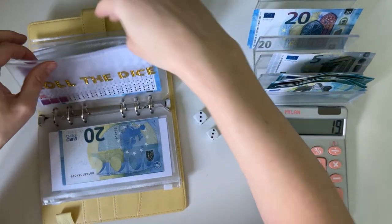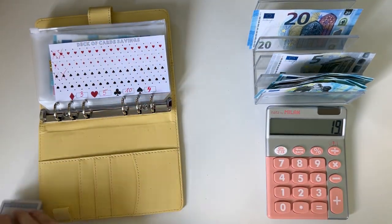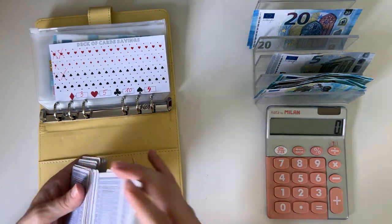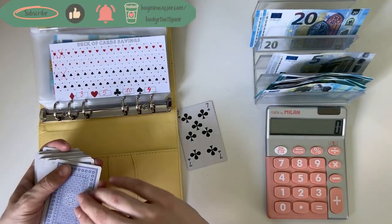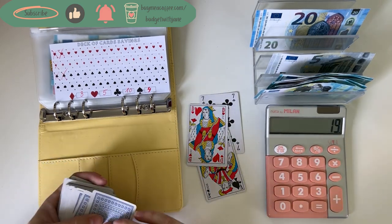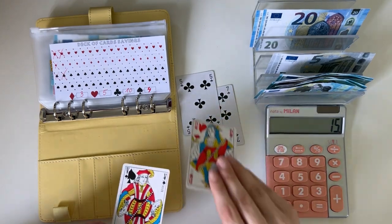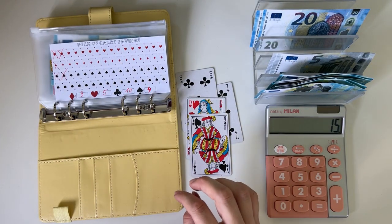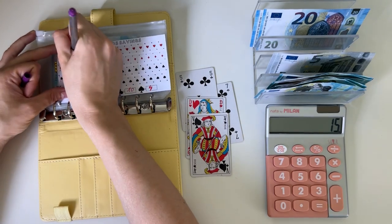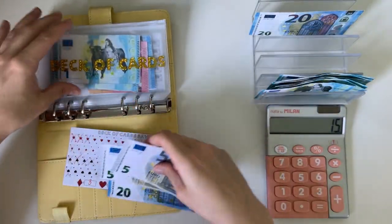Now let's do the deck of cards. I shuffle a deck of cards, take some cards out, and I have put denominations for each suit. Let's take out and see — we have a 10 going in, a 4, that's 14, plus a 5, that's 19. Let's do another one — another 10, so 29. We have 29 euros going in here for the deck of cards. We're gonna put 30 and take out one.